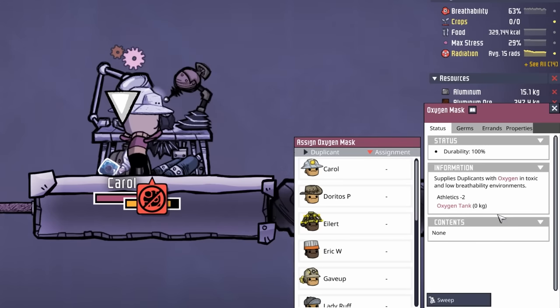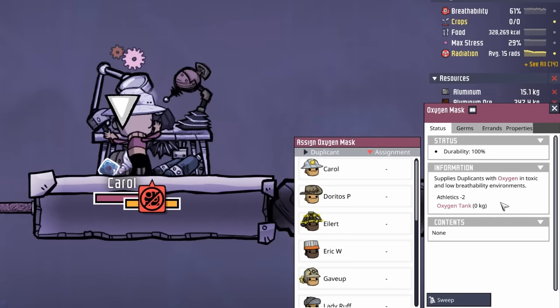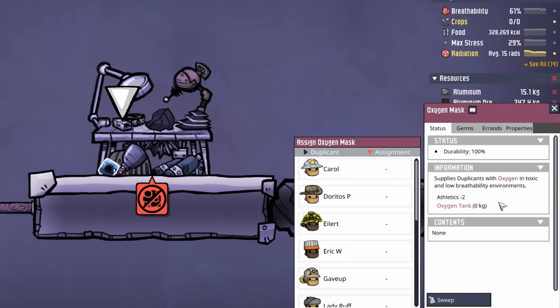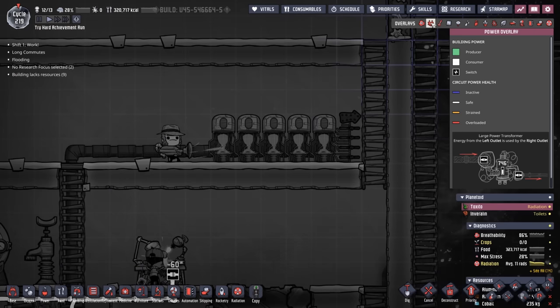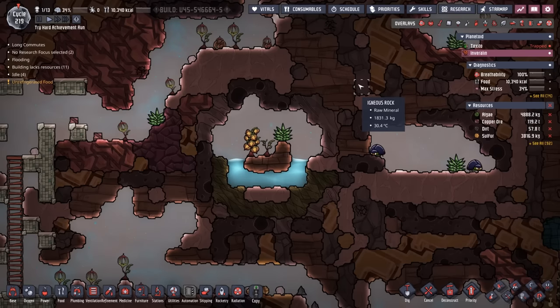Here's the thing about the oxygen masks: all they do is provide oxygen. They're not going to prevent any radiation, and they don't help protect from the environment thermally. All they do is provide air — well, that and a minus two to athletics. One benefit the oxygen masks do have over the Atmosuits, other than the fact they don't require reed fiber, is they also don't require any power.